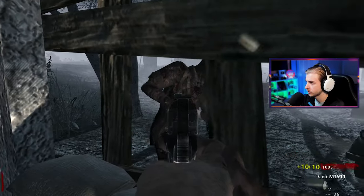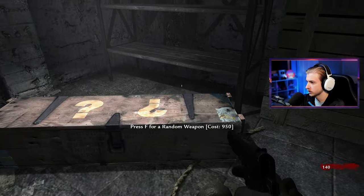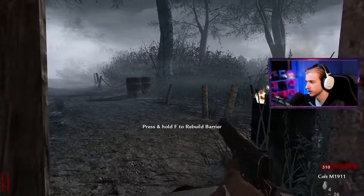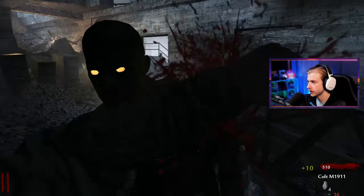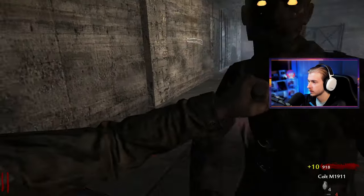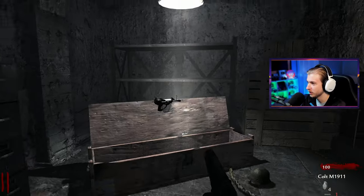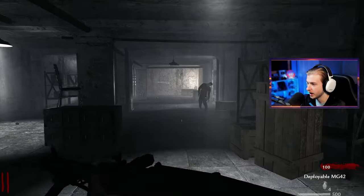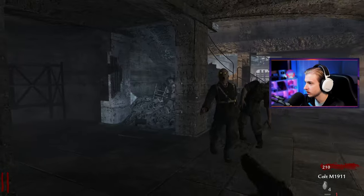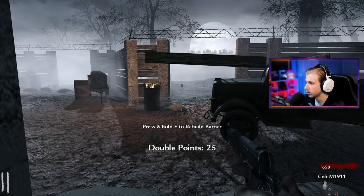Where are the rest of the zombies at though? We're on round two - I have enough to open this door so I'm going to do it. Then we're going to start saving up to open this bad boy. Come here and get stabbed. The barricade ain't going to save you forever. I've not been keeping track of my ammo or doing well on the bop-bop-stab. We got an MG42 from the box. Double points - is this the last zombie in the round?